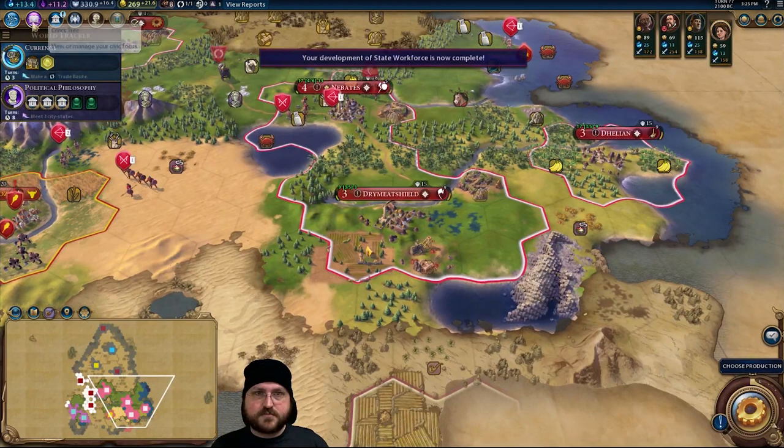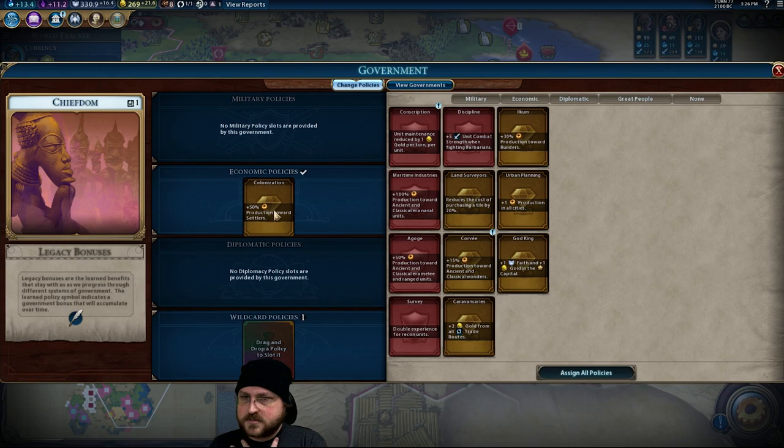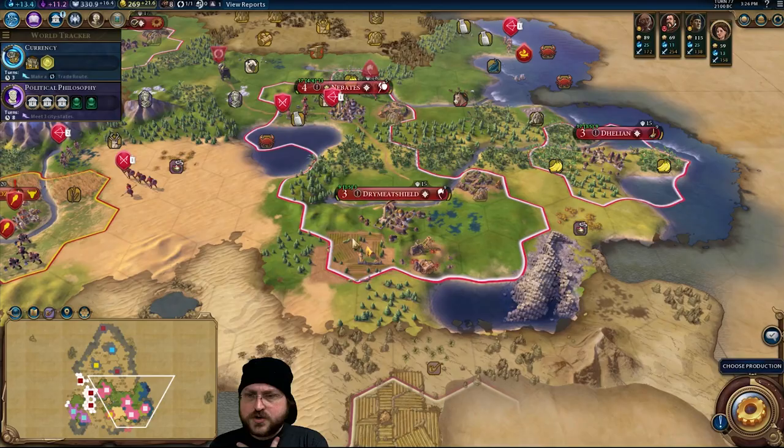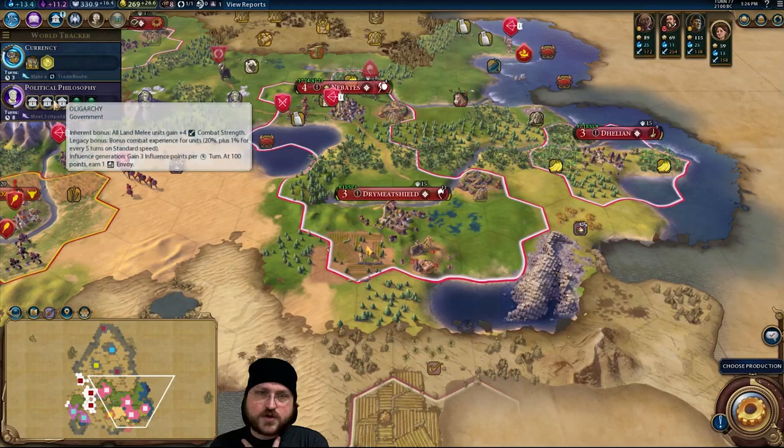We could put in conscription — this should save me five gold. I'm not building military units. I do want builders though. I don't need colonization. For my economic policies, I could go for urban planning, but I think conscription is the way to go. I do want to unlock the thing to start getting great scientist points. You have finally finished this — yes, and we did steal that tile. Amazingly cool.